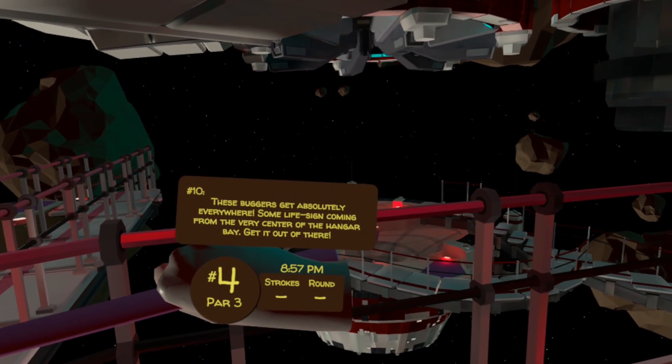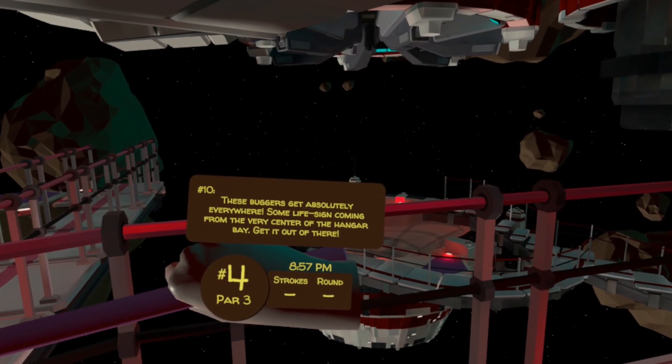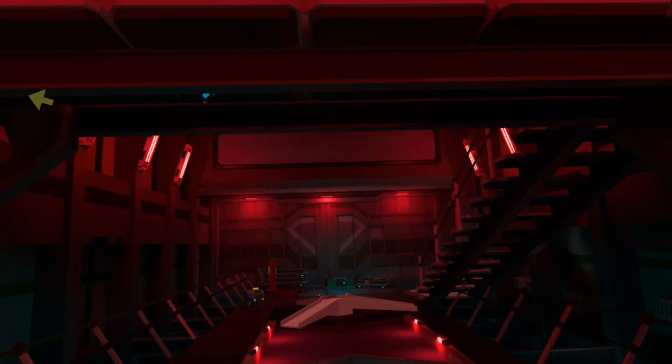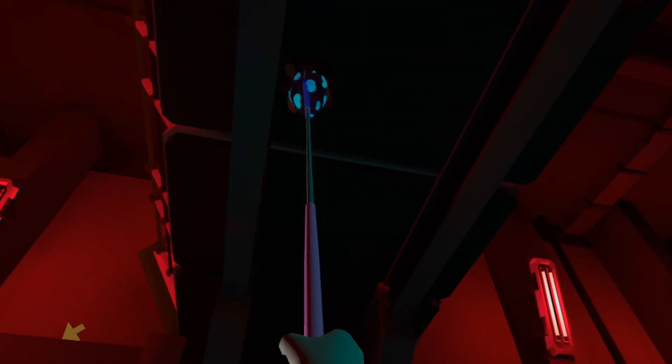These buggers get absolutely everywhere. Some life sign coming from the very centre of the hangar bay — get it out of there. So the hangar bay is this big building here. If we teleport in there and head towards the middle — you might have just seen it there — look up, and there's the egg.